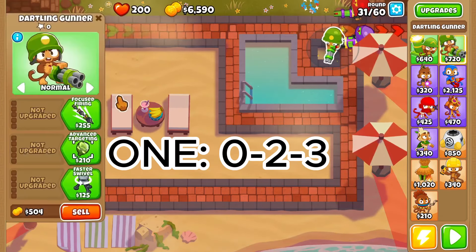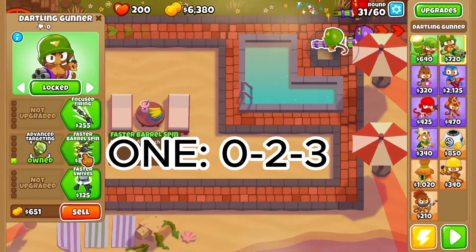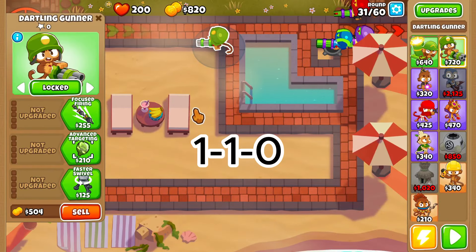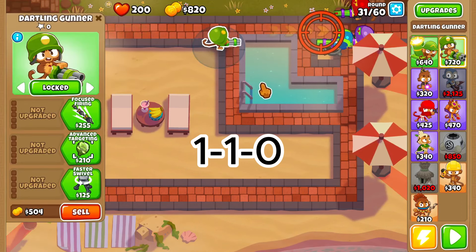Place another 0-2-3 in the middle of the square, also targeted at the front. With the remaining money, buy a 1-1-0 Gunner.